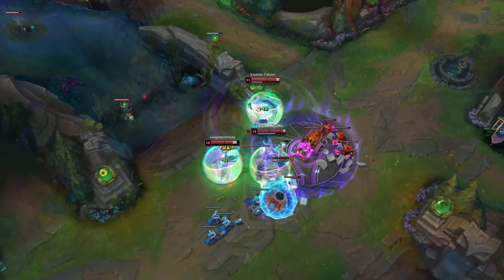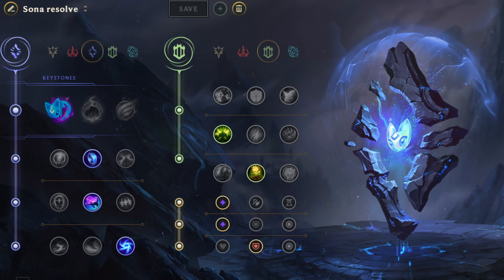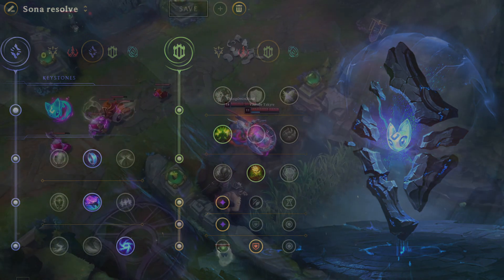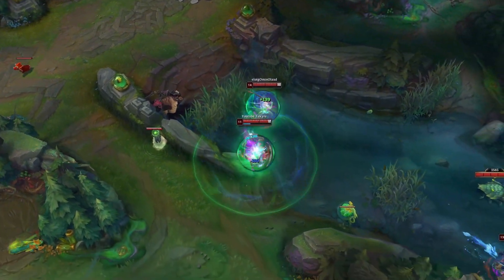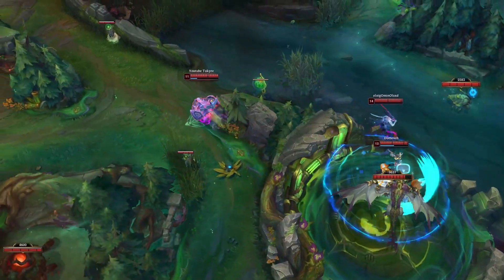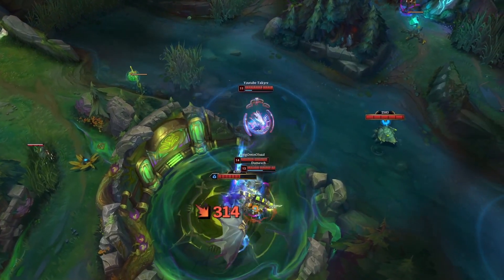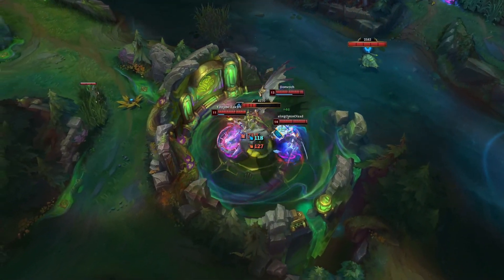Now for the runes: it's like always Aerie plus Mana Flow Band. I go Celerity — I know people go Transcendence, both are great, and even Absolute Focus is not bad. I go Gathering Storm; you can go Scorch if you want but Gathering Storm is just better for me.